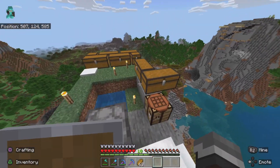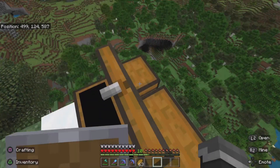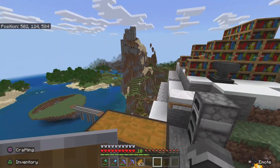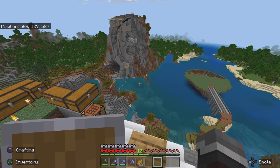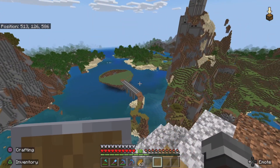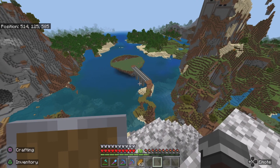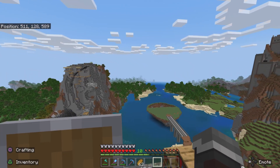I wonder if I have any grass in any of these chests — I think I do, somewhere. Maybe not. I'm actually not sure why I got the water buckets. There's something I did with the bottom of the bridge — putting slabs on the bottom to make it look more realistic. That's about it for this episode.